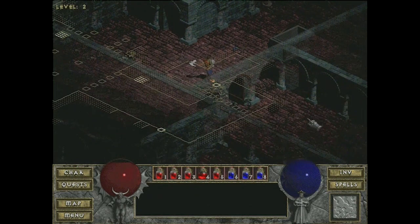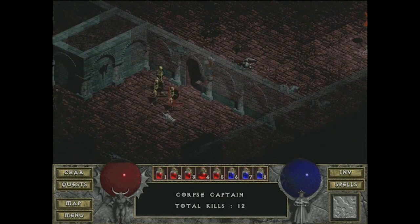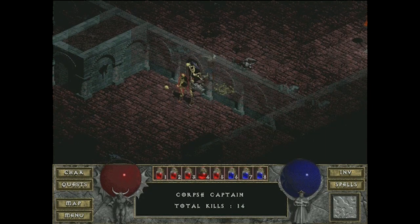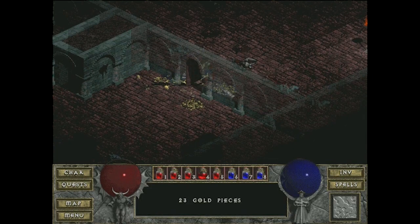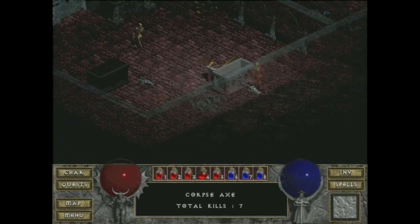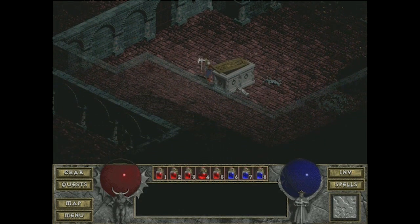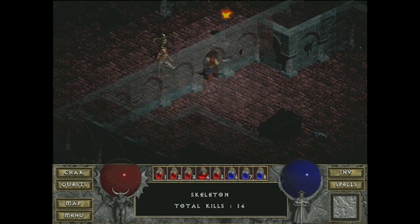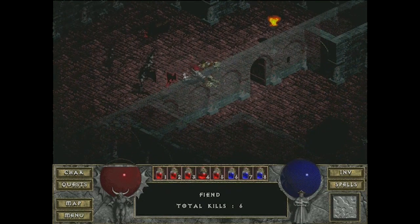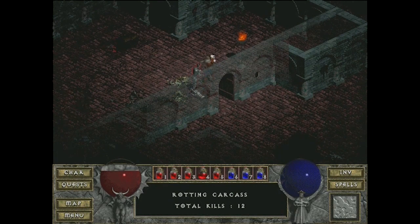In the world of Diablo, the backstory is basically that you live in a world where angels and demons — heaven and hell — have been at war. Diablo is one of the three prime evils: Diablo, Mephisto, and Baal — three brothers. Diablo is obviously supposed to be the devil, but to appease conservative Christian groups and make sure the game didn't get boycotted, rather than calling him Satan they called him Diablo — which, guess what, is just Spanish for 'the devil.' So they snuck one by conservative America.